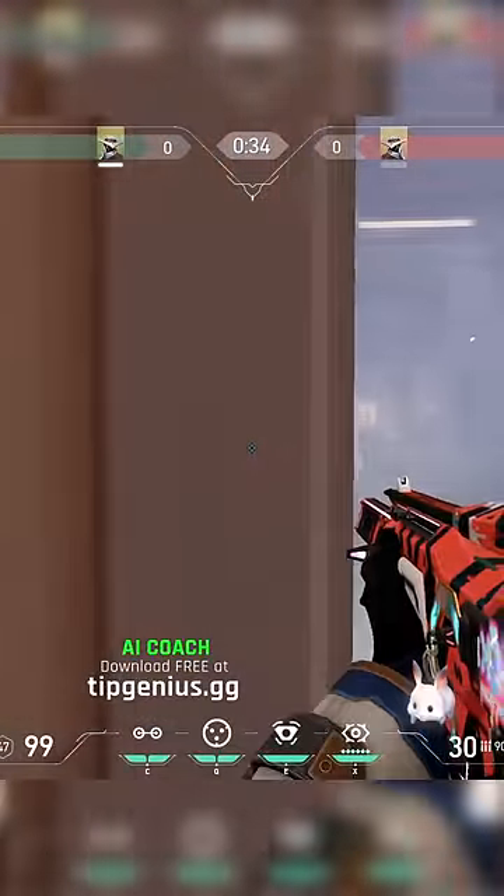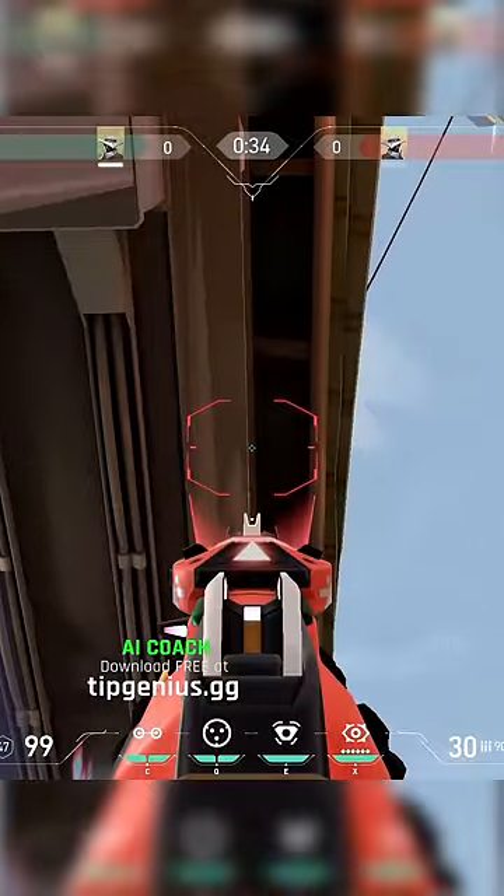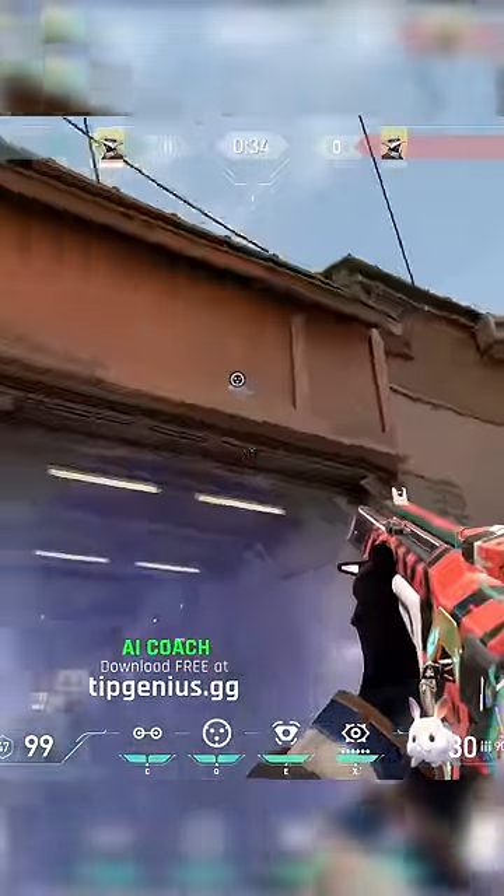Then stand on this edge and put your crosshair a bit right of this wood. Throw your cage. This will create a one-way we will see later.